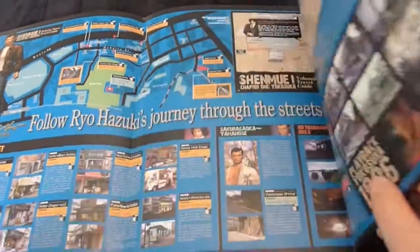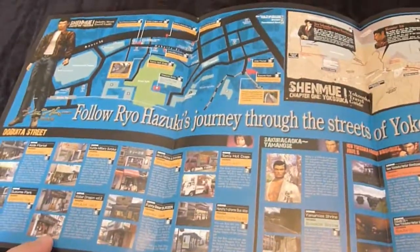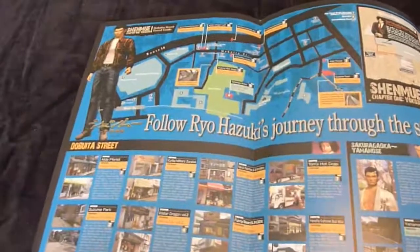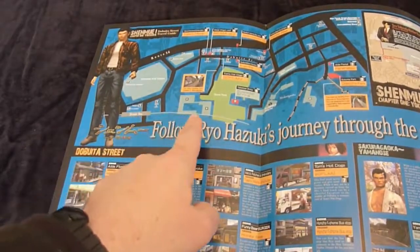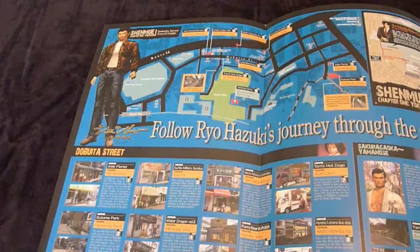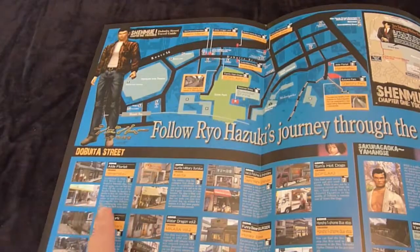If we open it up fully, this is the maps section, and there's quite a lot of information here. This map at the top left is a close-up of the Dopita Street area, and various locations are pointed out which are represented in the game or inspired places in the game. Each one is marked with a number which matches with the photos and explanations down below.